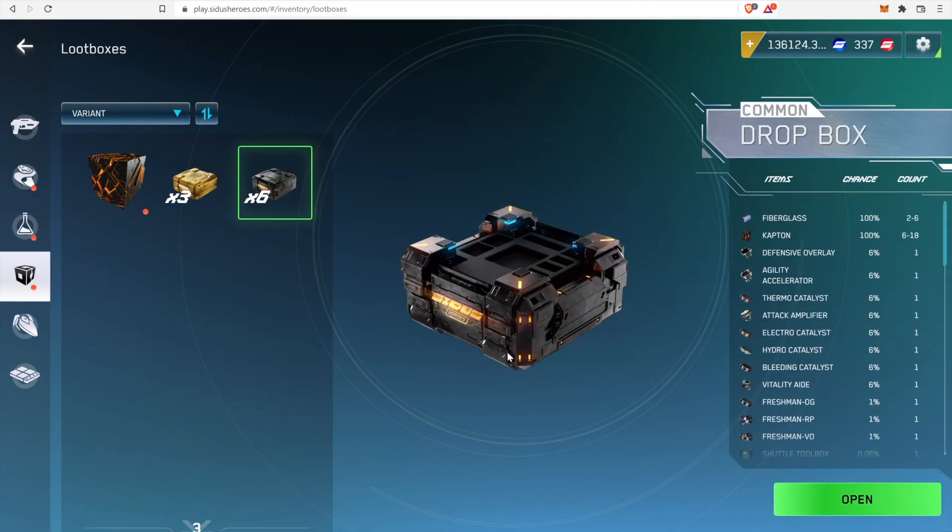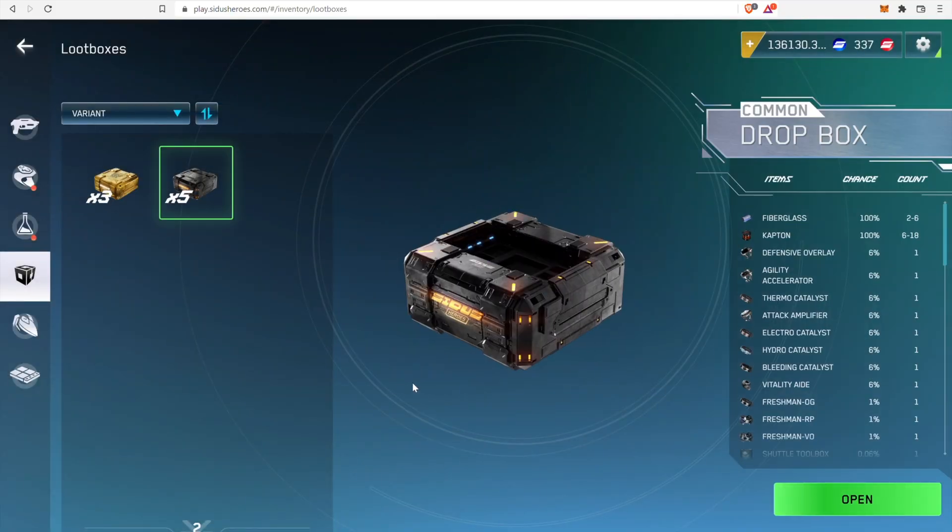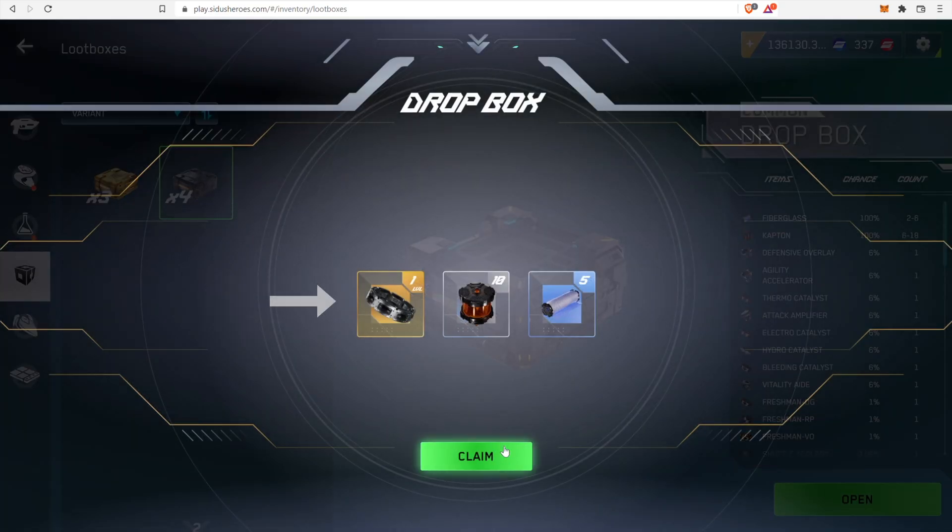All dropboxes also have a small chance of containing a common space shuttle toolbox and a matching skin. Unfortunately, I have opened 6 Legendary dropboxes, 16 Epic dropboxes, and 30 Common dropboxes, and I didn't find any space shuttles.